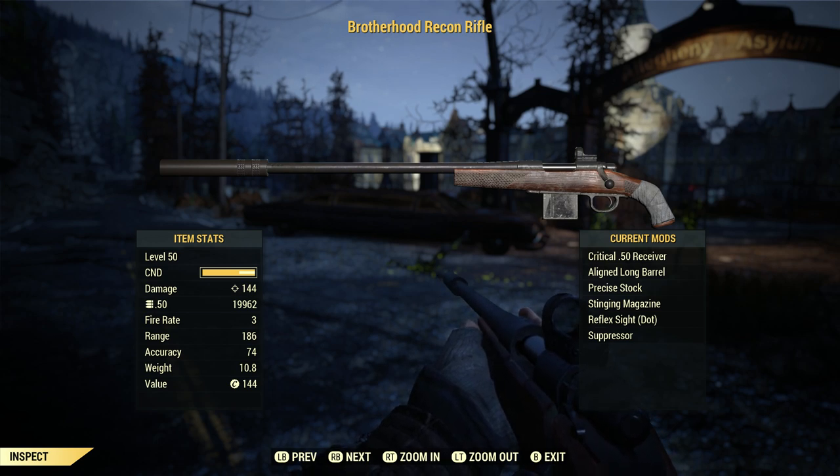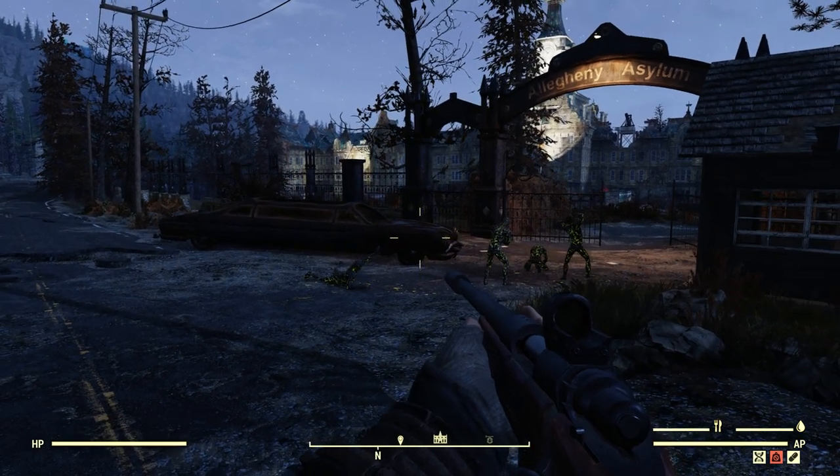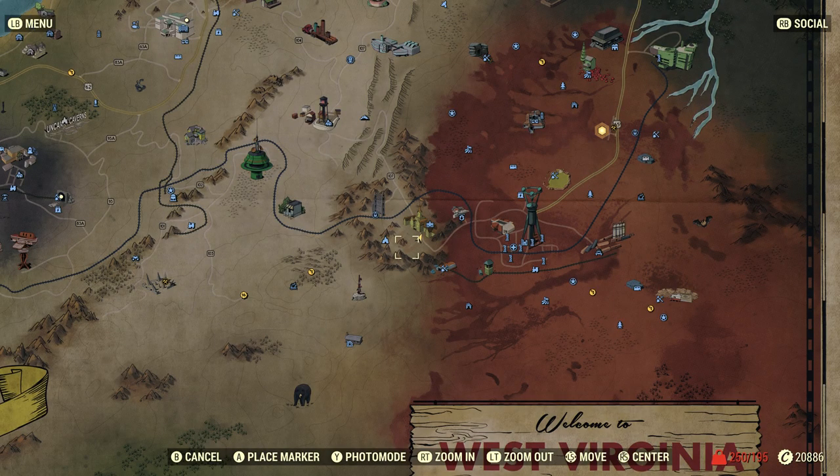It comes with most of those items, which is what makes the Brotherhood Recon Rifle so good, but it does not have those exact attachments on it by default. To get to the meat and potatoes of things, this rifle is a reward from part of the Brotherhood of Steel questline.